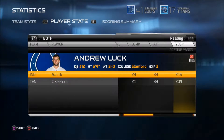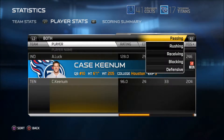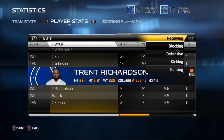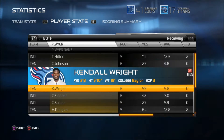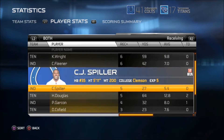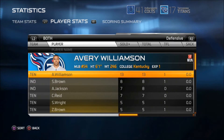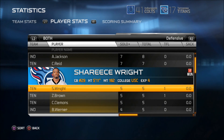Here are the stats — Andrew Luck with three TDs, no picks, 87% completion percentage. Case Keenum didn't have a bad game either, but not enough obviously. CJ Spiller with 71 yards and a touchdown. T.Y. Hilton with 111 yards as well as two TDs. Kobe Fleener with 42 yards as well. And Harry Douglas with two TDs as well. Thank you for watching, guys — I hope you're excited for next episode and I will talk to you later.